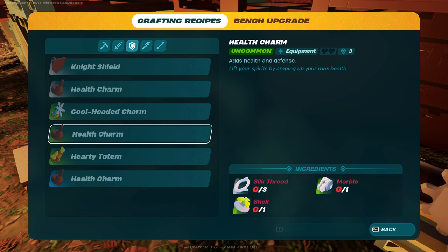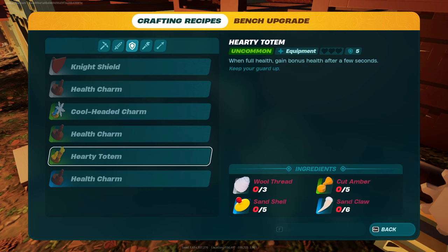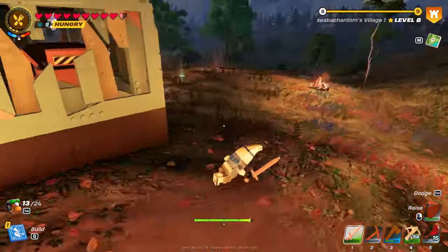The tier two charms I have on me right now give you two additional hearts each and three defense. The third one gives three hearts and five defense — so build these when you can. Also pay attention to the other charms: the Cold Headed charm increases resistance to hot temperatures, great if you're exploring the desert. The Hearty Totem gives bonus health when at full health after a few seconds.